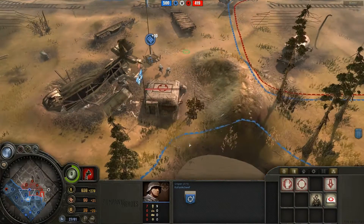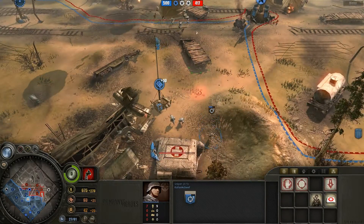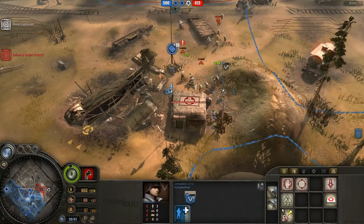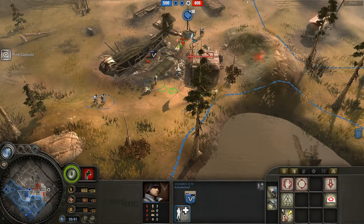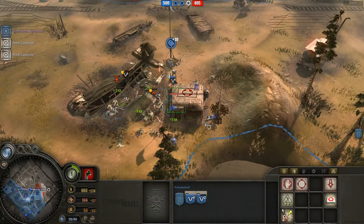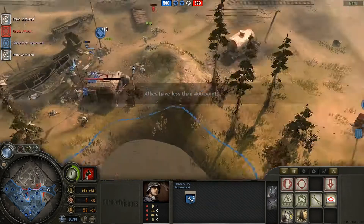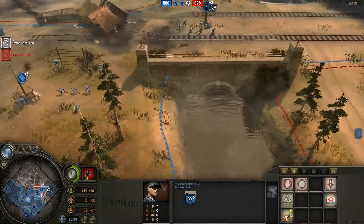I'm going to pull back with my sniper, and pull back to here with my Grenadiers. I don't know if you're aware, but I can reinforce my troops next to the bunker — every time you kill a guy, they just go into the bunker and a new guy comes out. I'm going to use a med pack on my sniper, cap that point, and go cap this point.